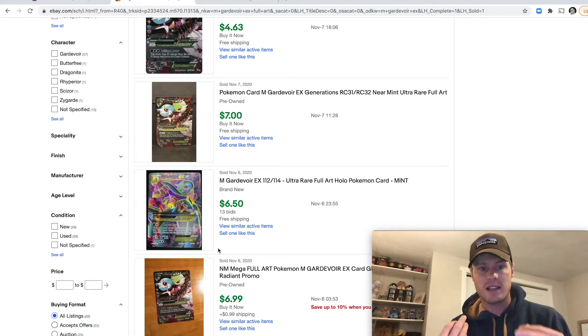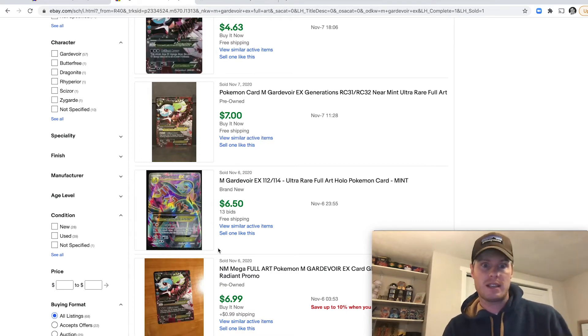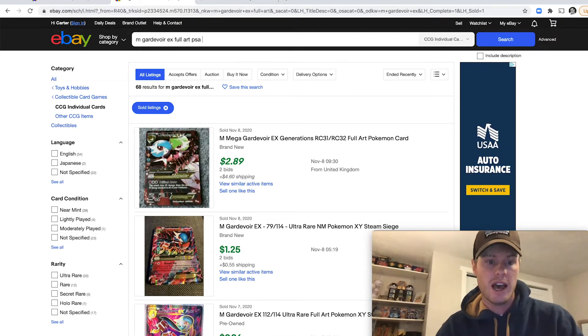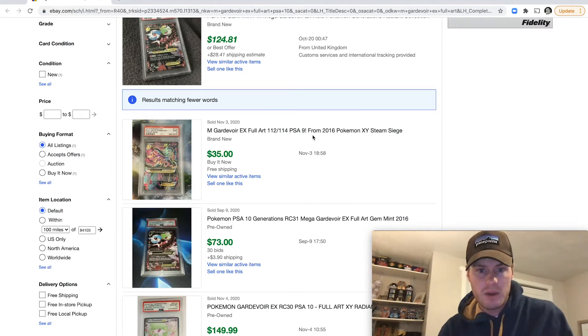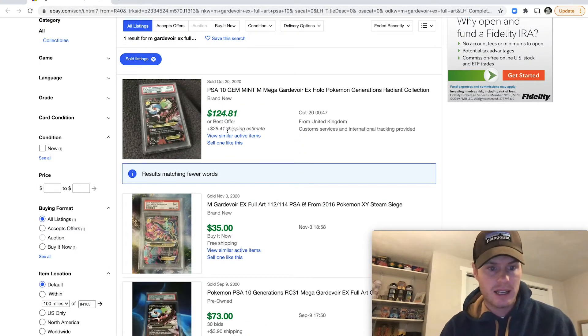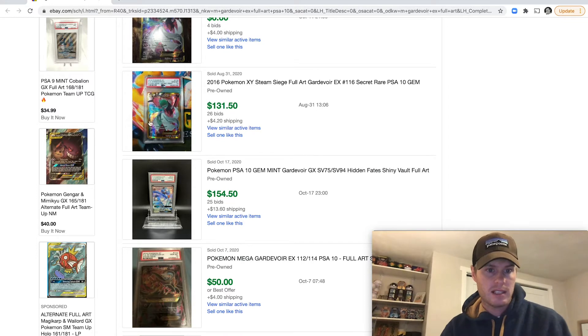When I say a raw card, that means it hasn't been graded — it hasn't been put into a slab with a grading label from PSA or Beckett to show the card's credibility in terms of condition. A PSA 10 is a pristine card, the highest grade. We can look up what a graded version would go for — a PSA 9 is about $35, and there's usually a big difference from 10 to 9. Let's find the same card in a PSA 10. That secret rare PSA 10 sold for $131.